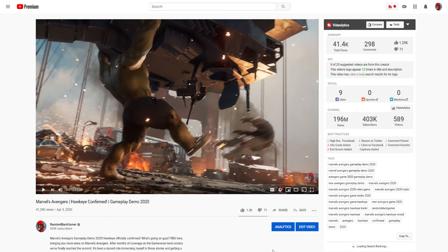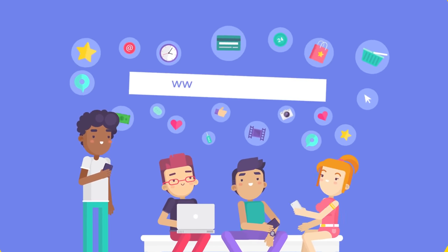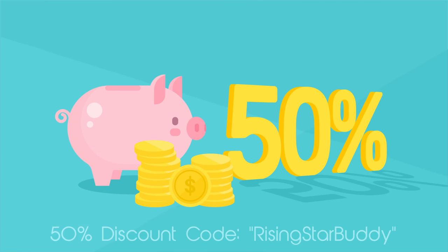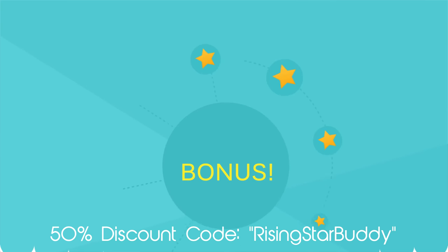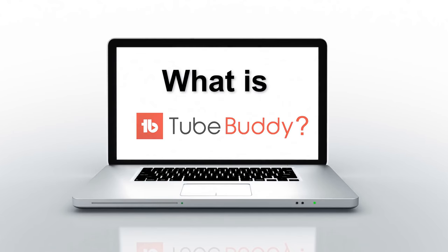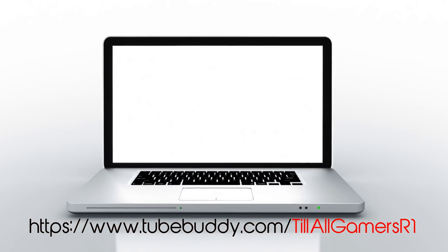It even provides you with analytics besides your videos to see how much traffic your video is generating from various social media sites. The extension is absolutely free but as a special offer we're giving a 50% discount for channels that have less than 1000 subscribers that purchased the pro upgrade. All you have to do is enter the code RISINGSTARBUDDY. So if you're interested in starting a YouTube channel or taking your content to the next level, download the extension now by clicking on the link provided in the description.